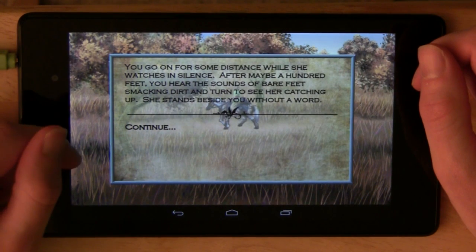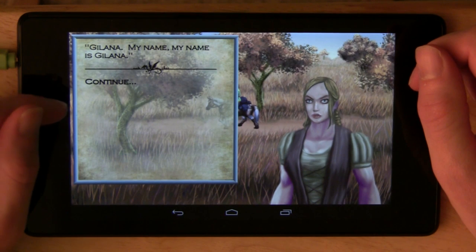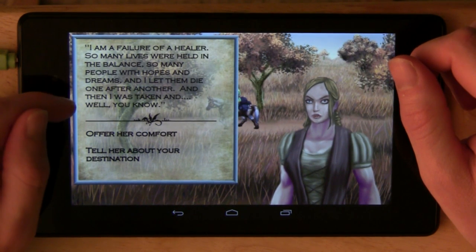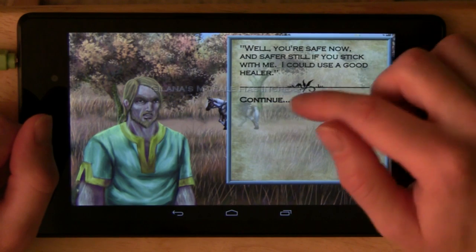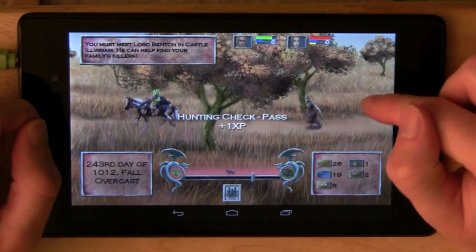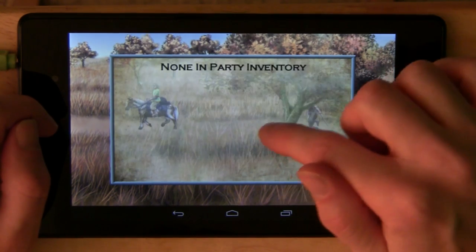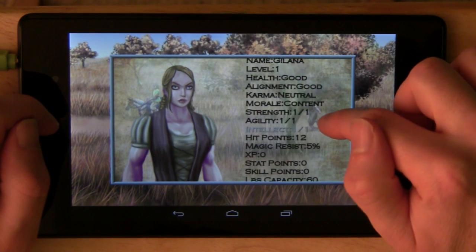You can roleplay this guy as kind of a jerk if you want to. There's a karma system — you can be mean, aggressive, ruthless, or you can play a nice goody-two-shoes type of character. Offer her some comfort — party karma increased, morale increased. Now I've got a party member: a healer. She's going to come in real handy. Later on in the game I got five other people to join me. It definitely makes it easier once you get some help.